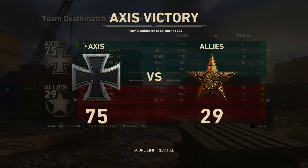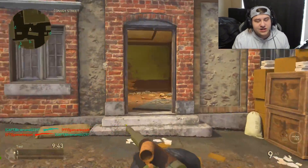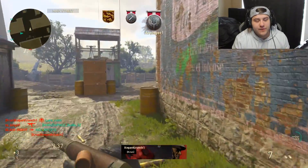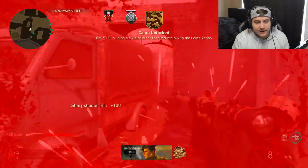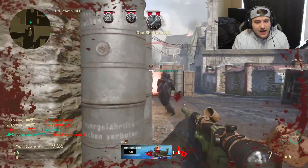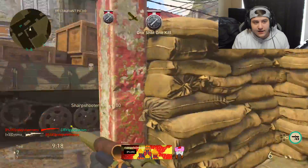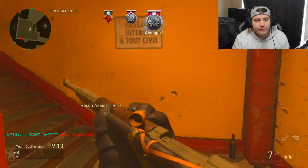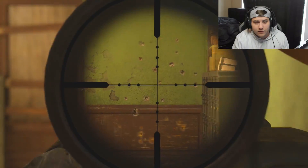Now we've got the Lever Action sniper. This reminds me of the lever action from Advanced Warfare. What's good about this weapon is the scoping time is fast, but reload time is kind of slow because you have to reload each bullet individually — it's not a clip. For the most part it's a fast sniper and I'm pretty sure it has a lot of aim assist on it. This is like the easiest sniper I've used in a long time. I've been able to actually hit clips with it.